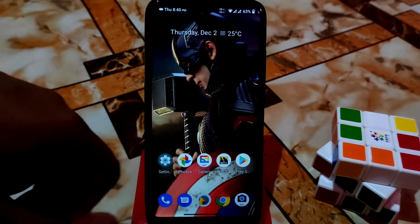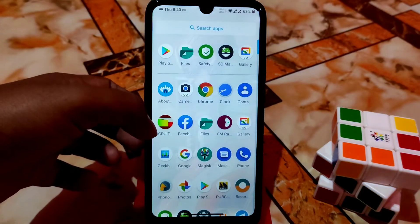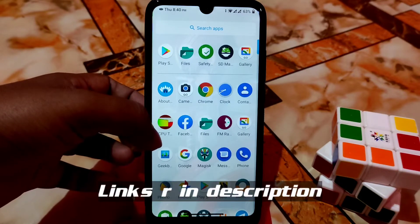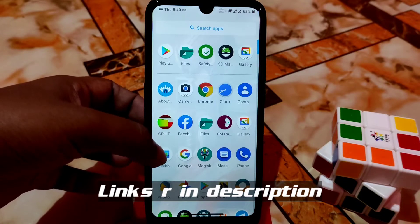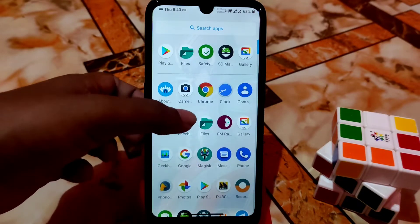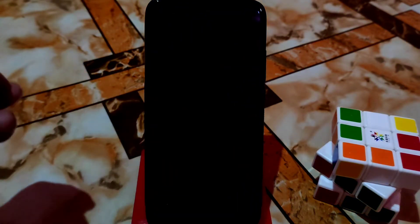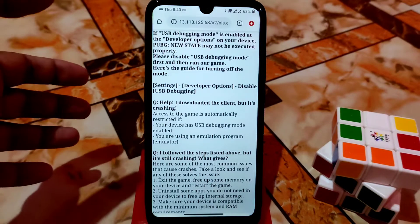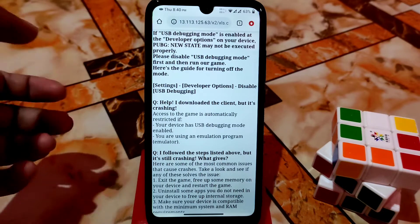For the first time I installed the PUBG New State game and my device is rooted. If your device is not rooted then you will not face any problem and can easily open the game. But if you have installed Magisk on your device then you will face the problem. Here you can see I already have Magisk Manager installed, meaning my device is rooted. Let me show you — while opening the game it just crashes and shows some errors.